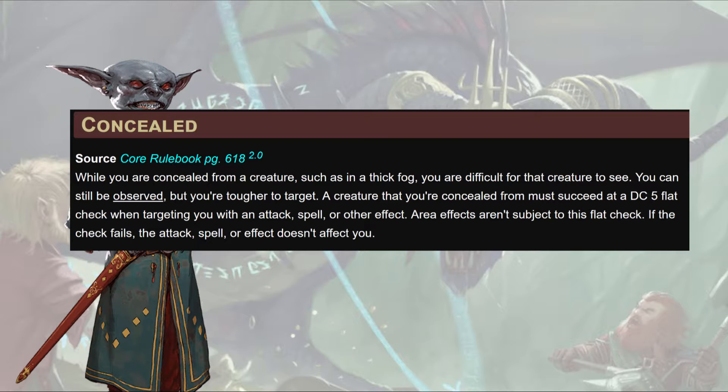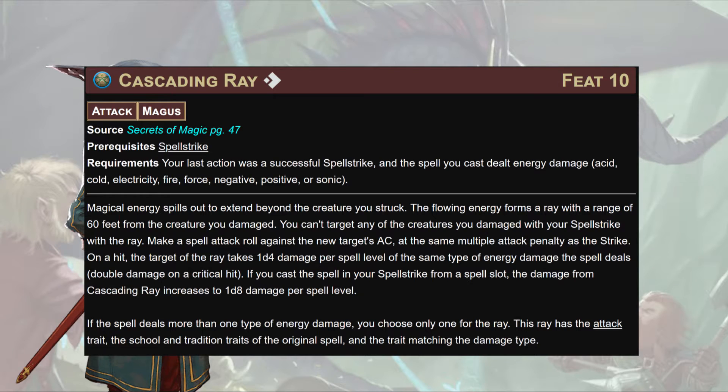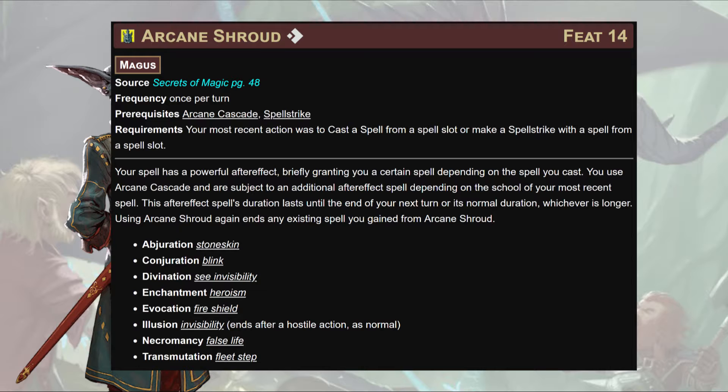Next, Cascading Ray: for one action, if your last action was a successful Spell Strike and the spell dealt energy damage, you fire a ray of energy within 60 feet from the creature you damaged, targeting a new creature. Make a spell attack roll against the new target's AC — but at the same MAP as the strike. On a hit, the target takes 1d4 damage per spell level of the same energy type. If you cast from a spell slot, that increases to d8s. Letting vulnerability to elements and extra damage bounce around without the MAP penalty is bonkers.